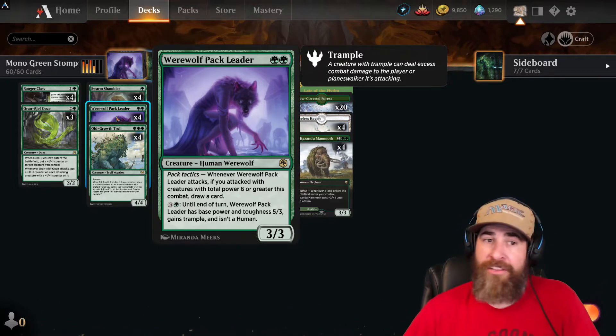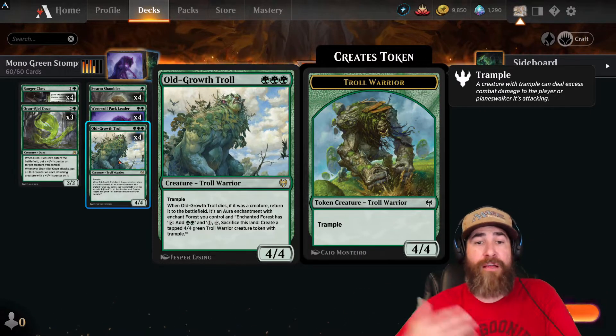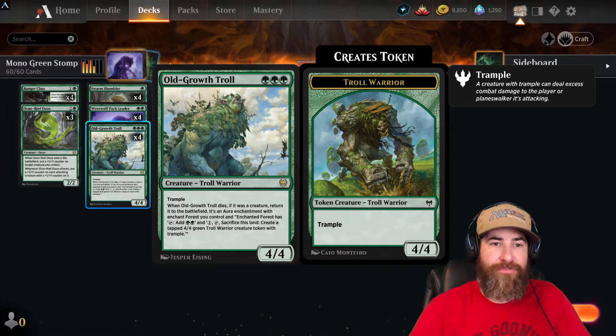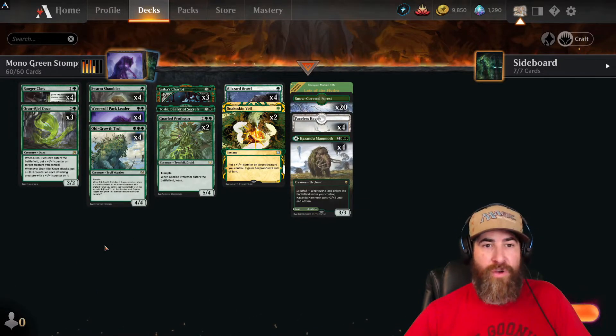Of course, we're also running three Old Growth Troll — a solid 4/4 with trample that can give you a little mana ramp later if they kill the creature, unless they exile it. It's super solid one-two-three and it can just get out of hand quickly.